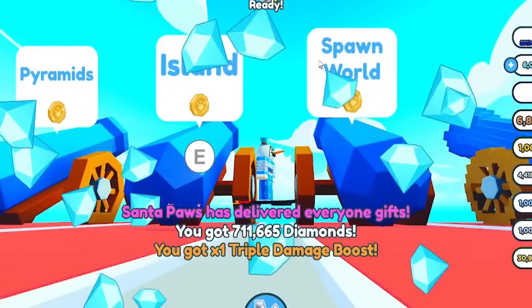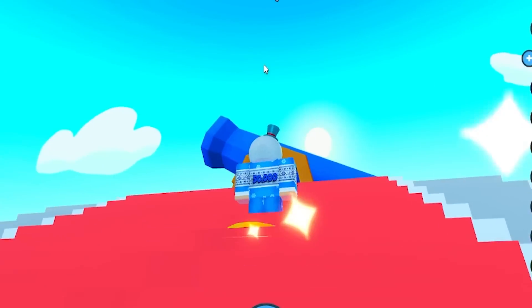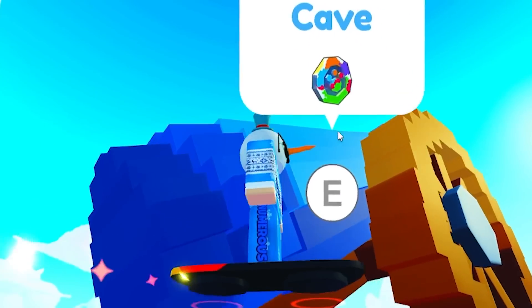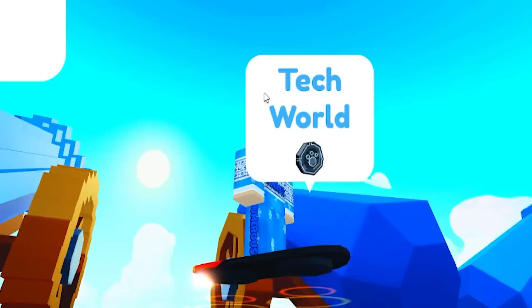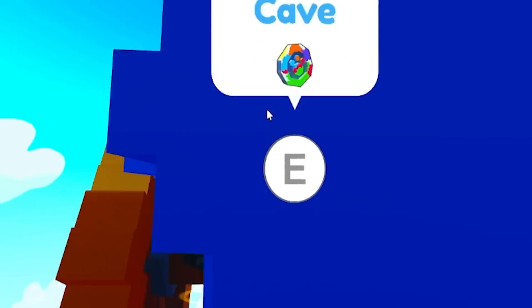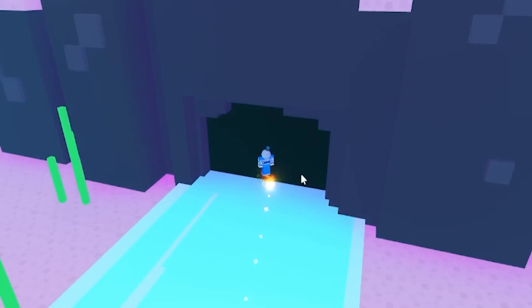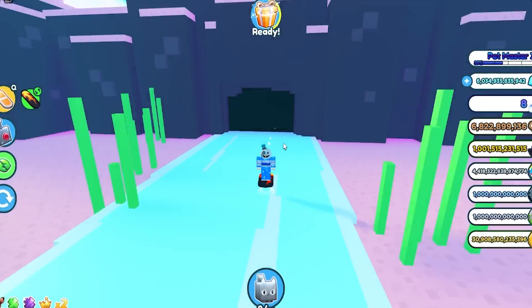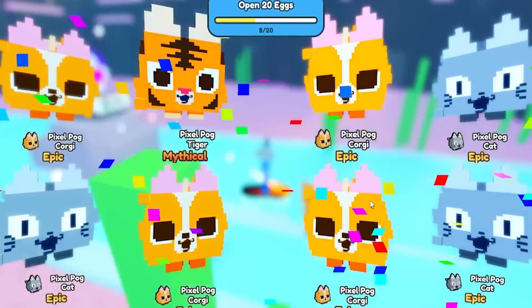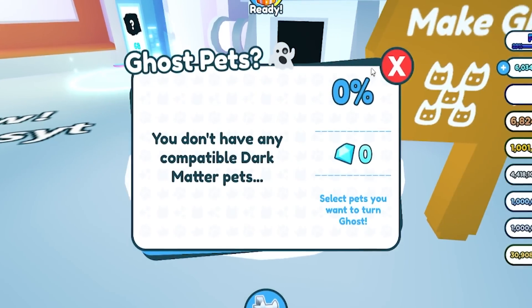In this area there are worlds such as the Pyramids, the Island, the Spawn World, the Pixel World, and more. Up here there's the Reindeer World, the Pog Pixel Cave, the Tech World, the Fantasy World, and more. Let's go to the Pog Pixel Cave — and what in the world, this is the cave where the water was, which is pretty cool. It has this Pog Egg thing which is really nice. Maybe Pet Sim X should add something like this.